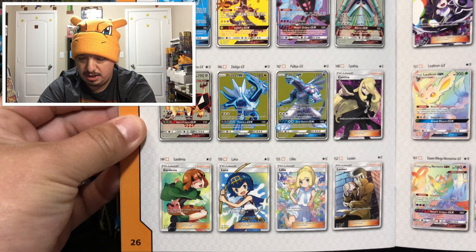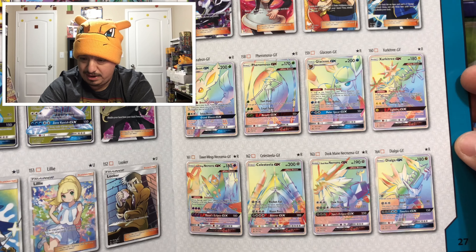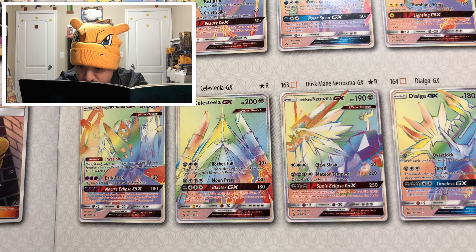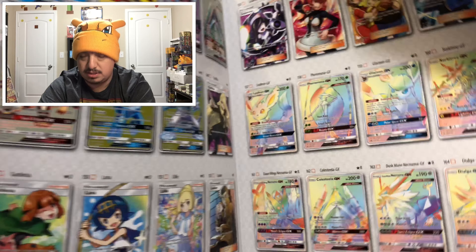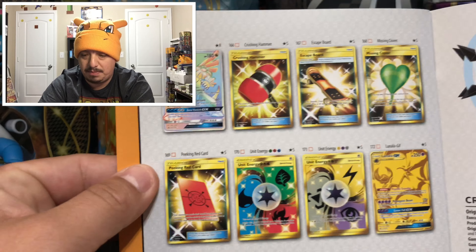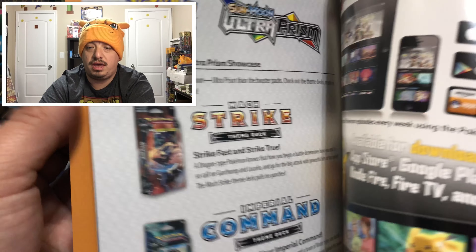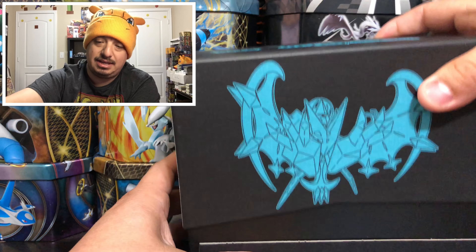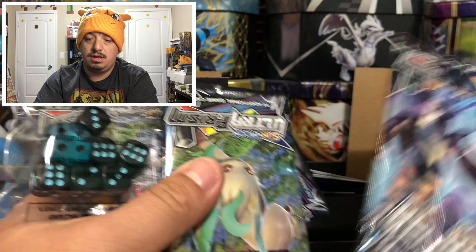I can see Glaceon - that one right there is one of the most expensive ones. We got Leafeon right there, another Glaceon hyper rare, we have a Dusk Mane, which is going to be the other Elite Trainer Box. We got Palkia GX and of course what everybody wants - the two golden cards. From what I've seen, those are extremely hard to come by.